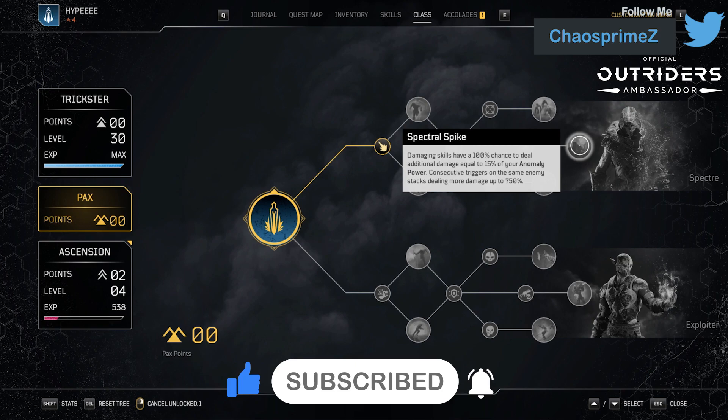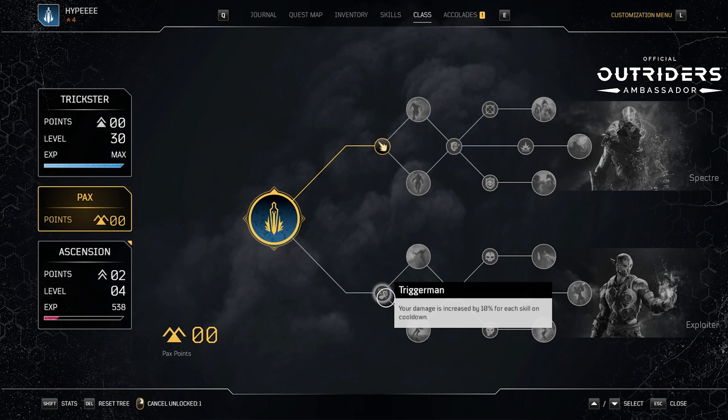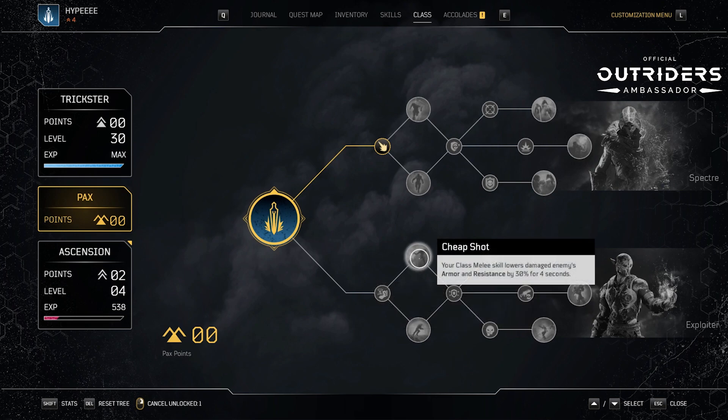Now we go over to the bottom tree for Exploiter. We have Trigger Man — your damage is increased by 10% for each skill on cooldown. Next, Cheap Shot — your class melee skill lowers a damaged enemy's armor and resistance by 30% for four seconds. This is actually really powerful, especially in a group environment. If you punch and then Devastators add bleed, Technomancers add toxic, Pyromancers burn — they're all doing 30% more damage because the enemy's resistance is lower, and physical attacks into them are also doing a lot more damage.